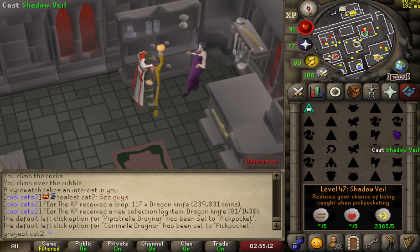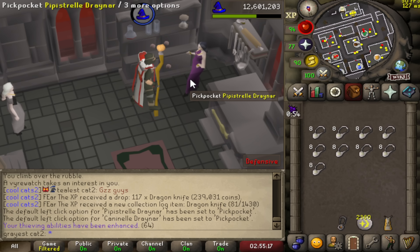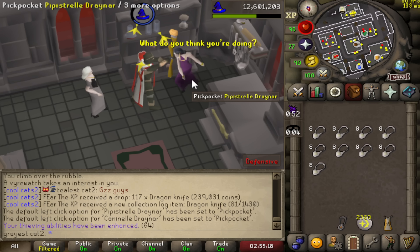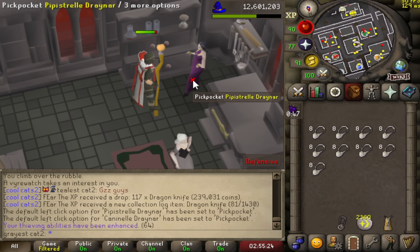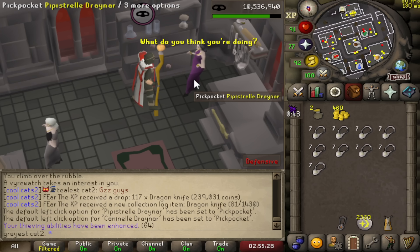Just like with the elves, you can cast Shadow Veil, use a dodgy necklace, and left-click pickpocket by shift-clicking the left-click option. I'll also be doing the same thing I did with the Pharaoh Scepter — either get 99 thieving or the bloodshard, whichever comes first. Hopefully I'll at least go on drop rate or a little lower.